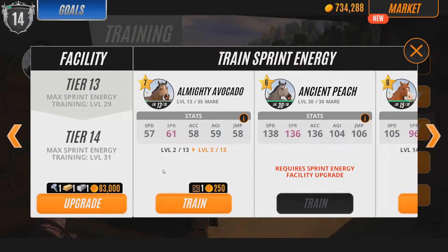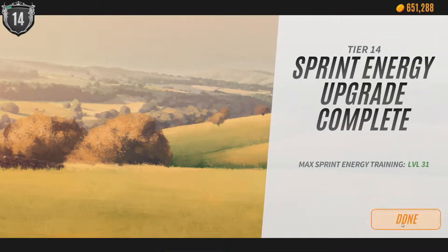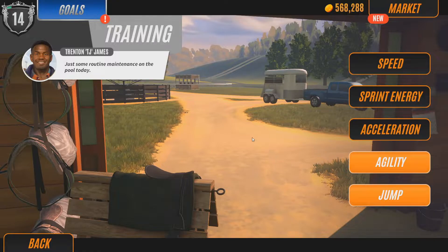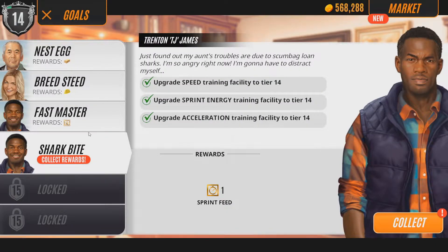We've got some building to do — like our facilities to get us up to level 31 for Sprint Energy Training for Tier 14. What I've done is just pretty much get the payouts from the income whenever I could, while off screen last night and a bit of this morning. I also went to the market and bought some of the tools to essentially be able to do these things.